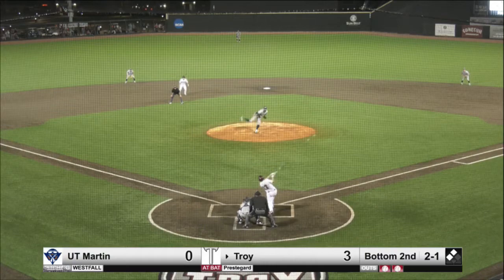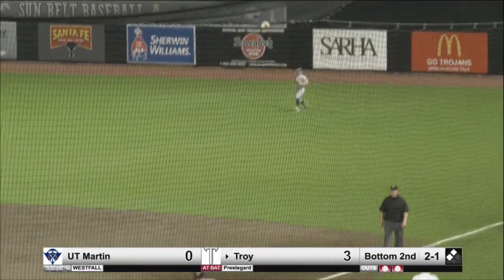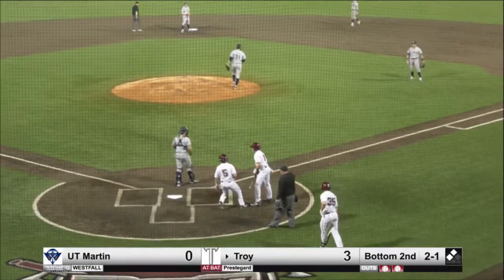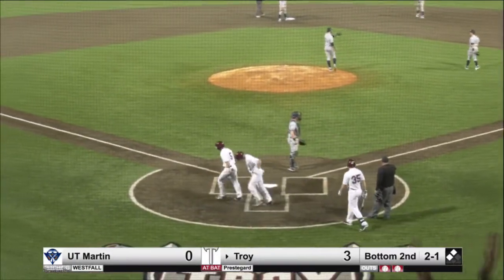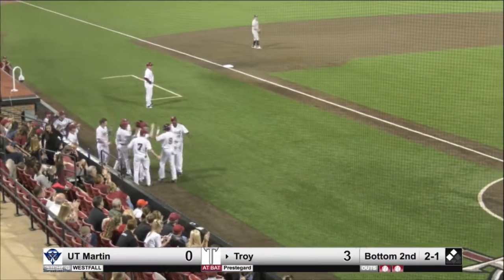Bases empty at first, runners at second and third. That's ripped — that'll be in the right field. One run will score. They will wave Lockridge around second. The throw will be cut off. And Prestegard drives in two with a single to right field. You saw him there — on the 2-1 pitch, he turned on it nicely.